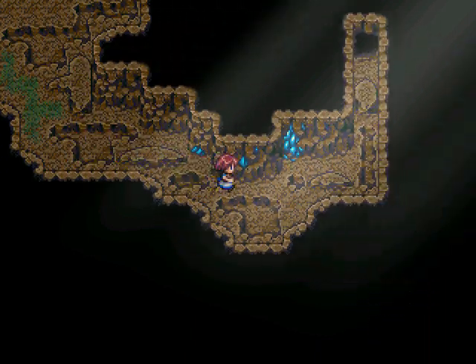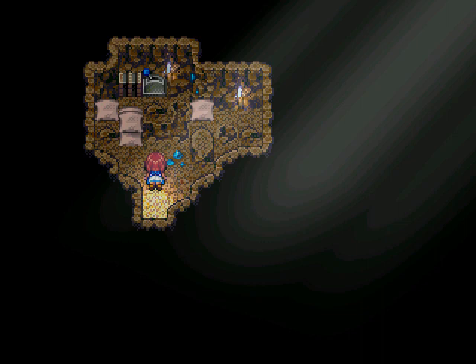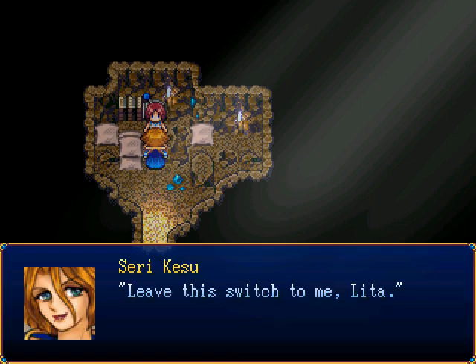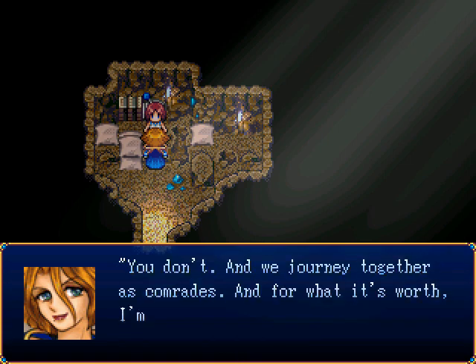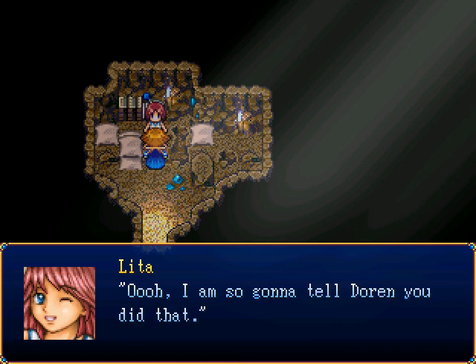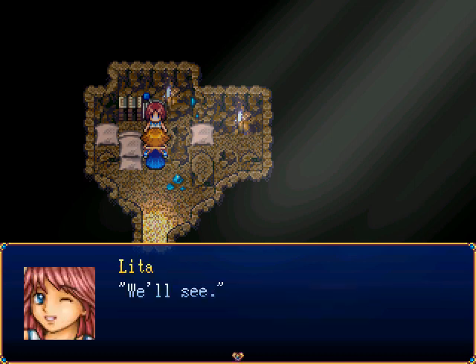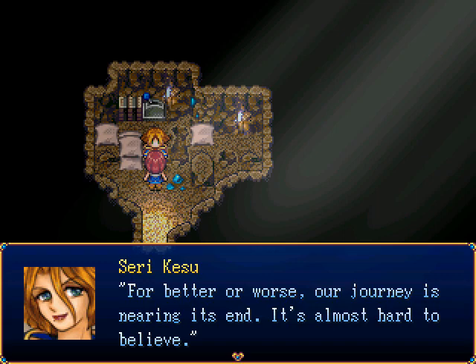What the heck is in here? Leave the switch to me, Lita. For my part, Lita, I have not always been kind to you — I doubted you, I thought you needed my protection. You don't. We journeyed together as comrades and, for what it's worth, I'm sorry. Oh, I'm still going to tell Doran you did that — unless you want to find yourself encased in a block of ice. We'll see. Our journey's almost near the end.